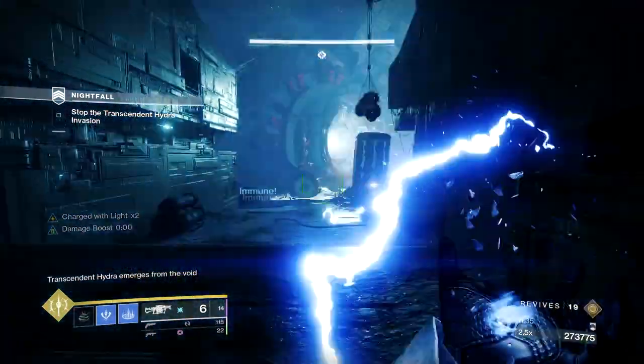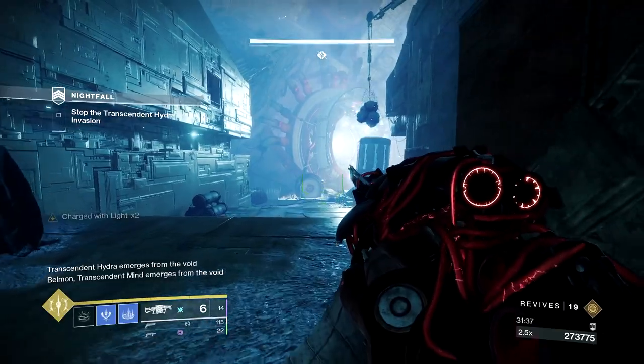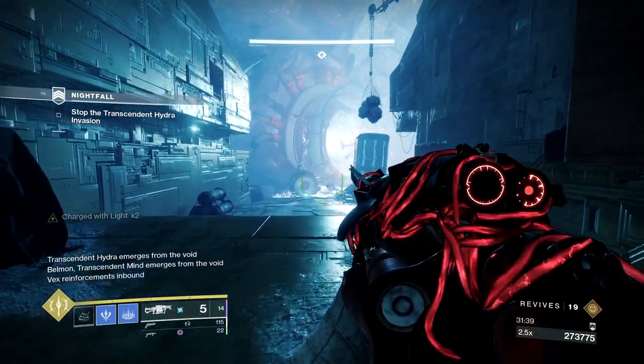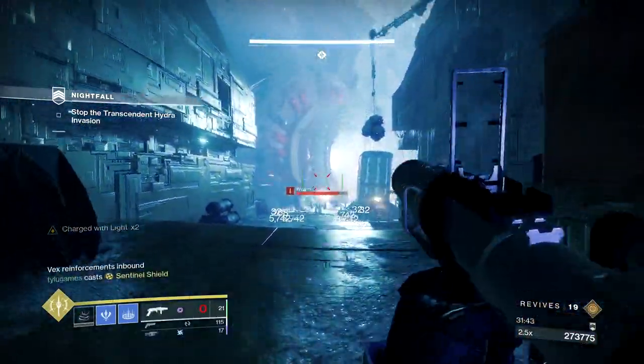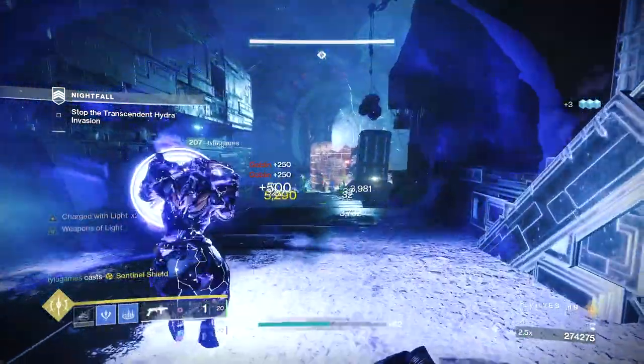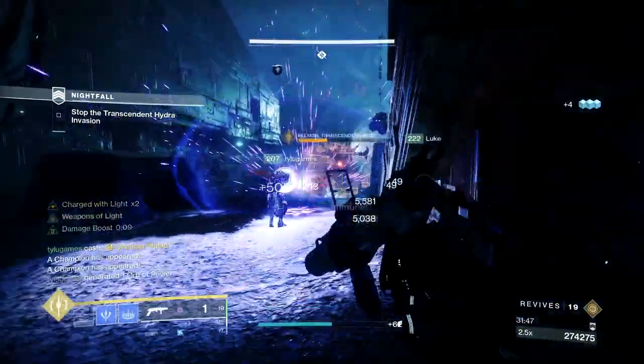Once gone, have everyone meet up far left to spawn kill one of the Wyverns. Do so as fast as possible because Bellman will be coming back to annoy you — and he brought two more barrier hobbies with him. The Mini Hydra is also back to invade your personal space once again.